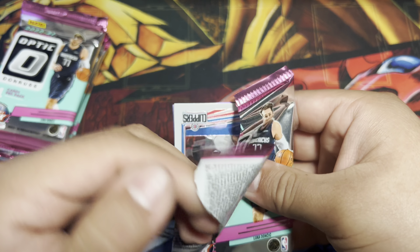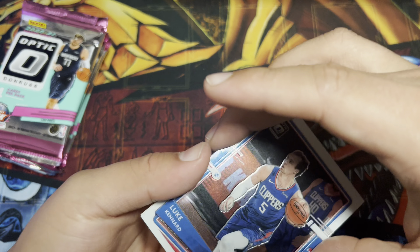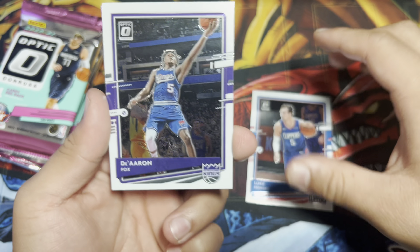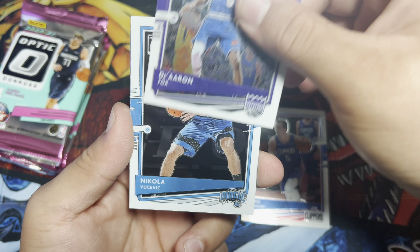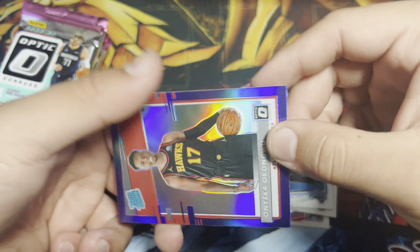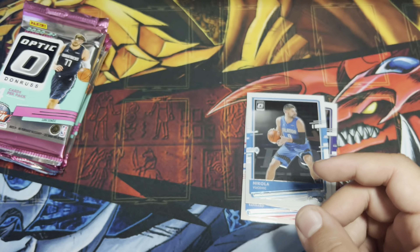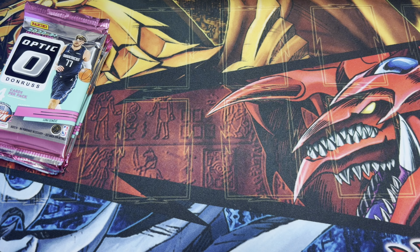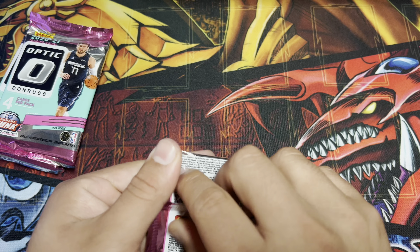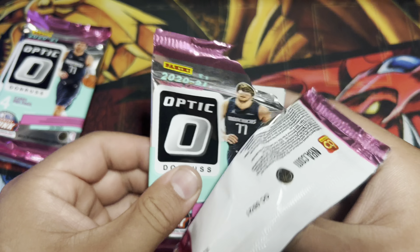Obviously the goal for the Optics is to get that LaMelo Ball card. The blaster says find seven inserts or prison parallels. I'm not sure if these come with autos, but then again it is just a blaster box. This one comes with seven packs, four cards per pack — that's 28 cards total.